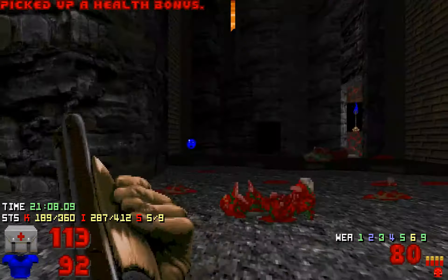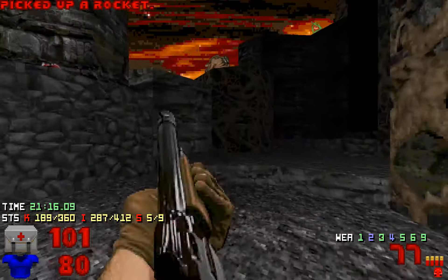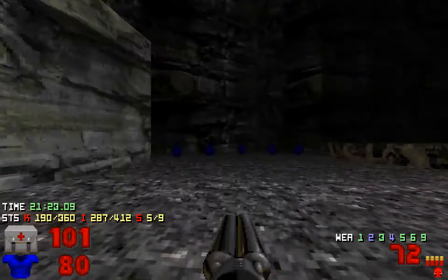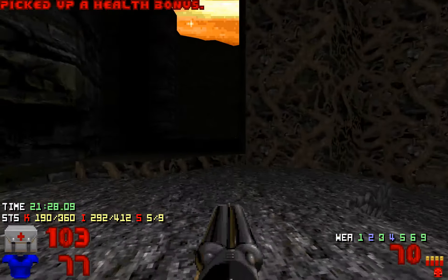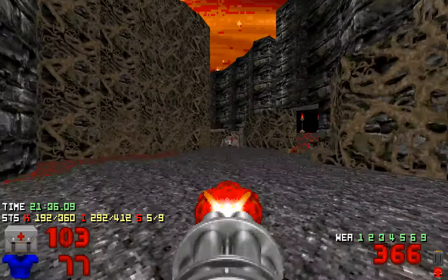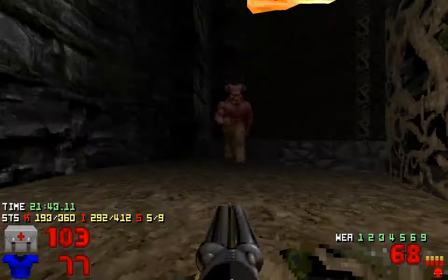Now you get the soul sphere — I want to get this soul sphere. Shotgun ammo you can use however you want because it is very difficult to run out. I want to save as much rocket as possible because I ran out during a practice run. There are two archviles in that alcove so I don't want to trigger them right now — just take care of everything first.